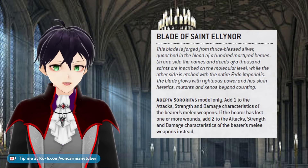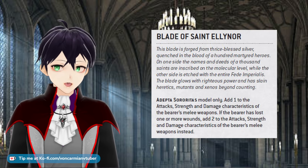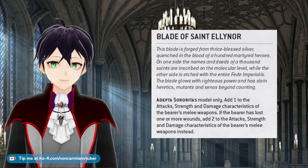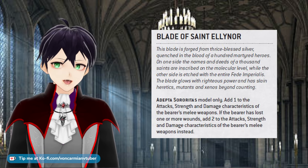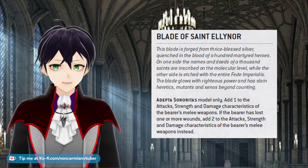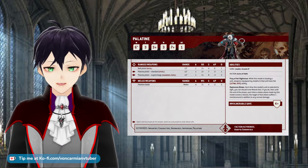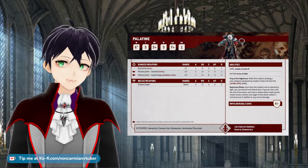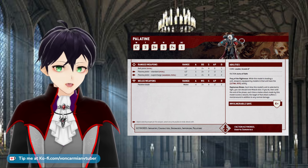So if the Palatine was attacking with the Blade of St. Eleanor — a very good and common combo — the max she could cause is five mortal wounds, assuming the Palatine is undamaged. She gets plus one attack from the Blade of St. Eleanor for a total of five attacks, and so can cause five mortal wounds maximum. She does not make her damage characteristic worth of mortal wounds, and it doesn't turn her attacks into mortal wounds — it's just something extra on top of the normal damage step.